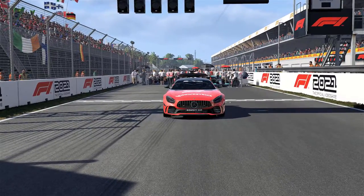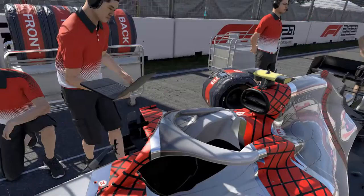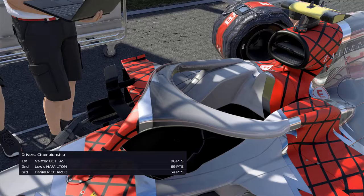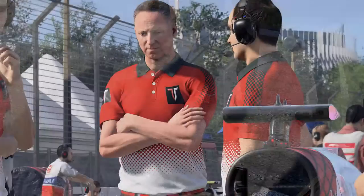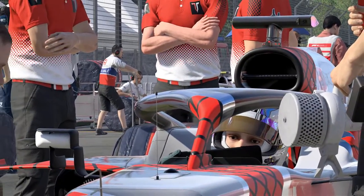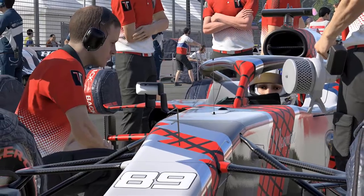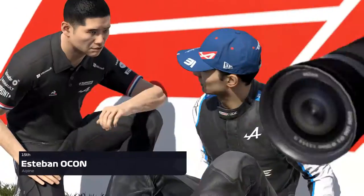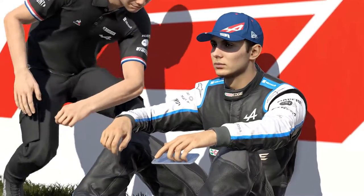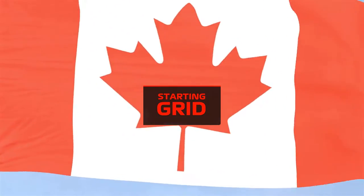Our racers are certainly in for a rough day today. The start of the race is always one of the most nerve-wracking parts. You have to hope that everyone is able to get off to a clean start. This is possibly the trickiest part of the entire race — so many drivers in such a small space, and finding your braking point into Turn 1 as well. It's a testament to the driver's skill that there aren't more incidents. Before we begin, let's take a quick look at the grid lineup for today's race.